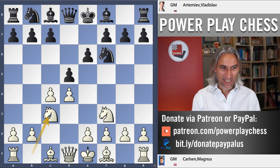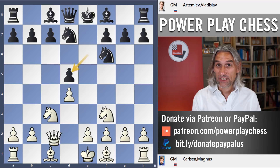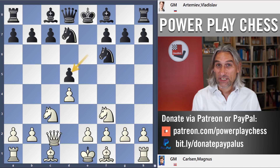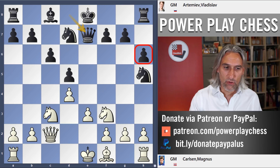Artemyev tried Knight d7, which often transposes to other systems. Carlsen decided to go into a typical exchange variation of the Queen's Gambit — very orthodox so far. I quite like playing h6 and then Knight h5 to free black's pieces; it's useful to flick in h6 so that white doesn't gain a tempo.